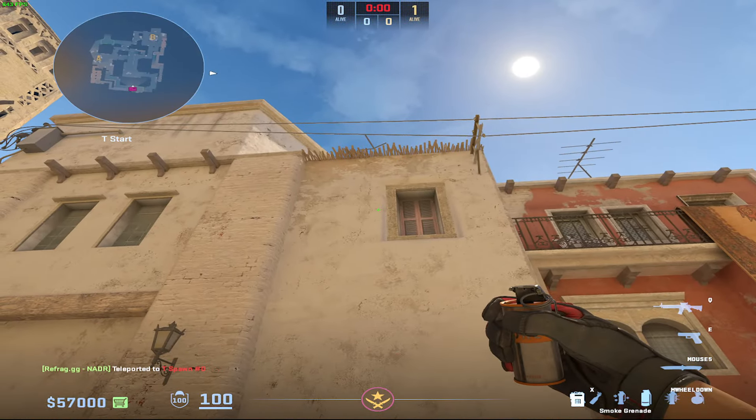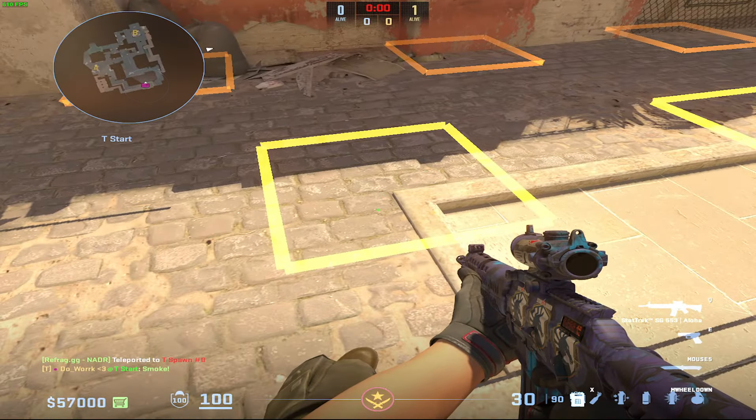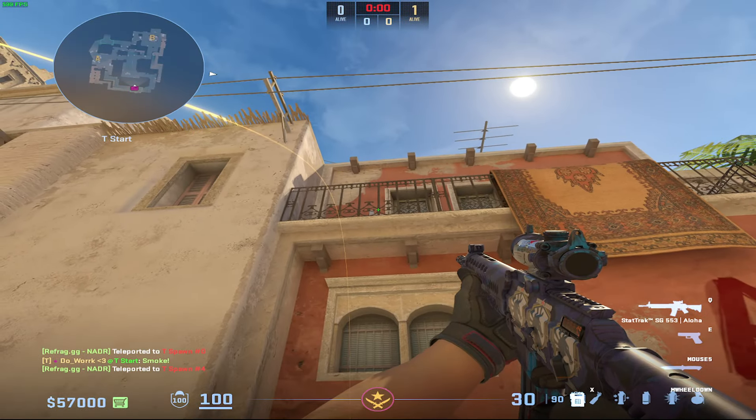So that's spawn number zero — just to review, just aim at that little dot and step jump throw. This next position is not a spawn, so I'll move on to spawn number four.